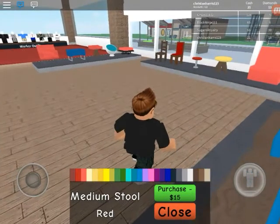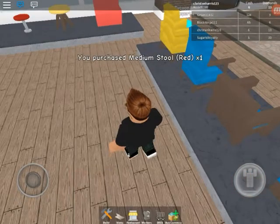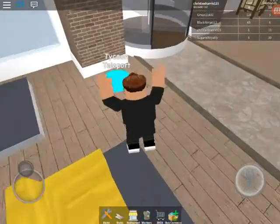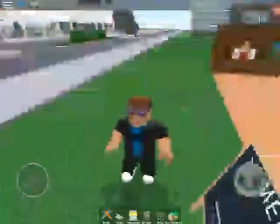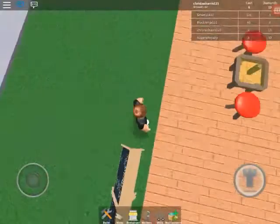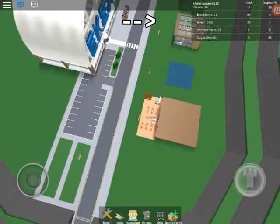I think I have another stool somewhere in my storage. Let me teleport to my tycoon because I don't want to take the long walk — that's Ikea and this is my place. In Roblox it looks short but it is a long walk.